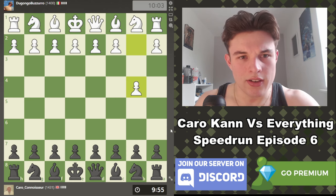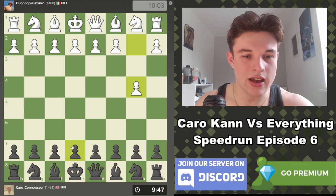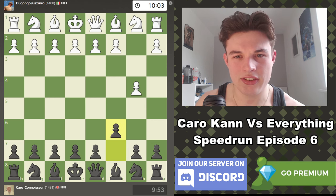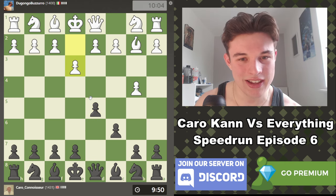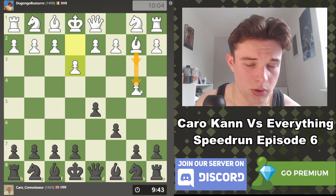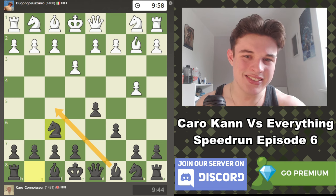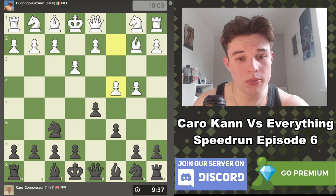We are playing the Italian — Togongo Buzuro is playing the Polish opening. Obviously I assume E5 is the best response against this, but we are playing the Karo Khan, so we are going to go C6 and D5. Apparently this is known as the outflank variation — it's a real thing, going C6 against the Polish. This is very interesting because this is obviously an incredibly unorthodox opening — why put the pawn on B4 instead of C3? I don't know. Let's go Knight F6, just develop with normal Karo moves. I'd like to avoid Bishop F5 because then we get into London territory, and this isn't a London speedrun.